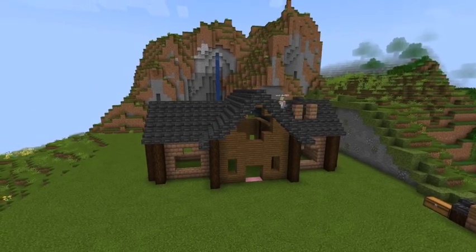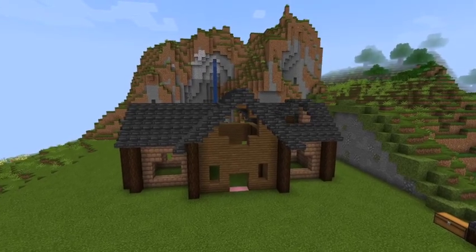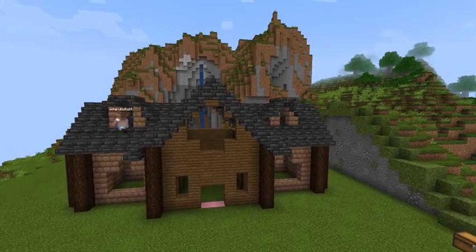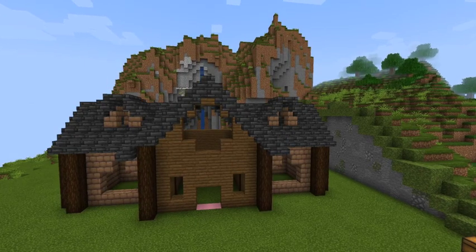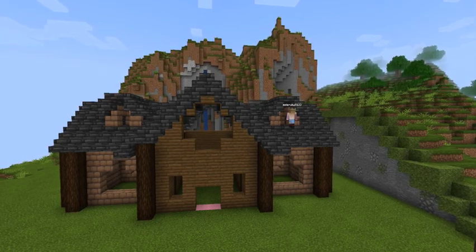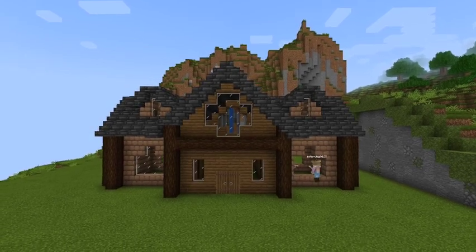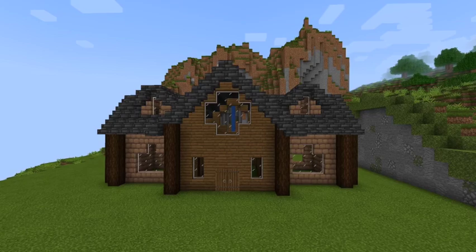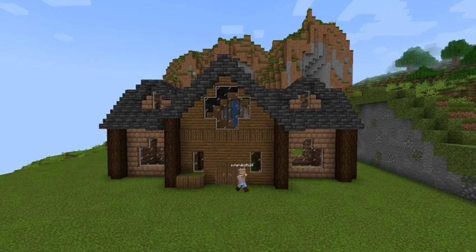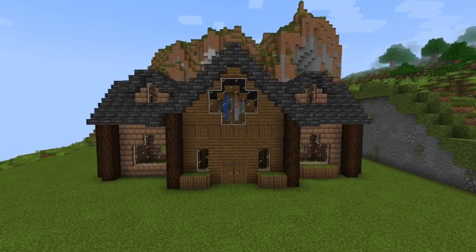From here you're going to want to go two blocks up from the furthest top point of the windows and make a hole, then on either side of that hole do two blocks up of mud bricks, and then do a little roof that juts out once and connects to the roof on the back end — repeat that on both sides. It just gives the roof a little more body and keeps it from becoming flat. Fill in all the window panes, replace that line of spruce logs in the center with spruce trapdoors, then go around every window and place grass and trapdoors, and fill those in with your choice of flowers.